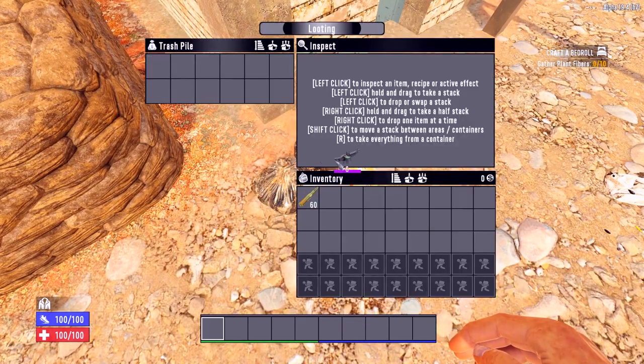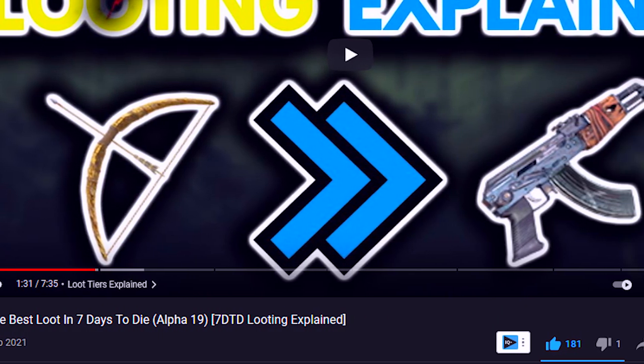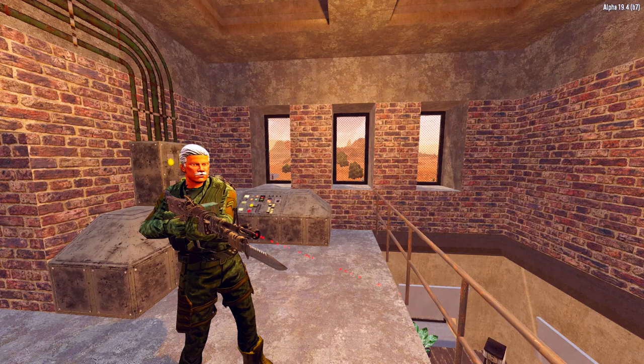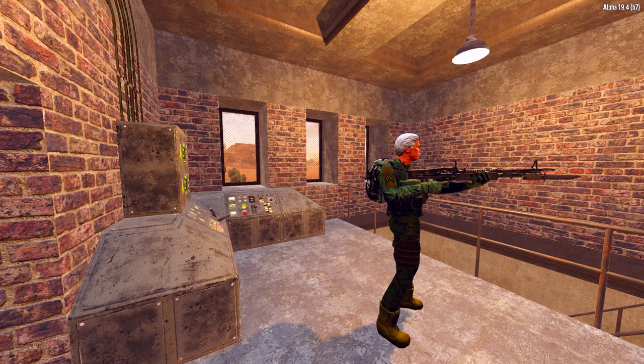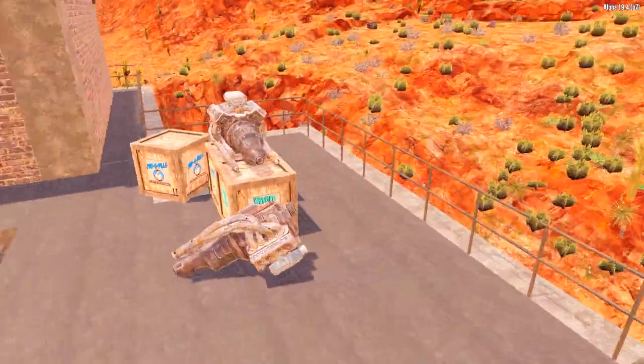Today's video isn't going to show you how to magically find an M60 on day 1. If you want high level loot I'd recommend watching my video on how to get the best loot in 7 Days to Die. This video is less about armour and weapons and more about the things that are hard to find in the early game but you'll need a lot of, like medicine, iron and engines.